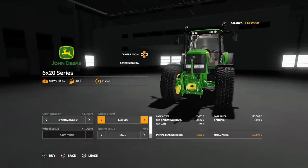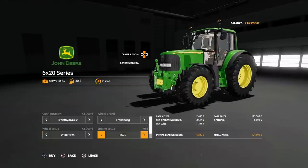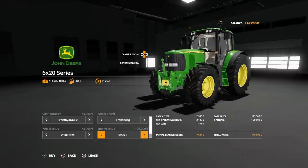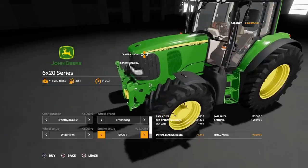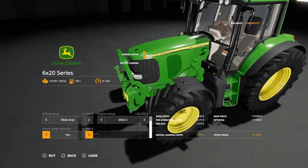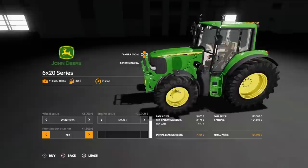We've also got knock-in options. For engine setup, we have the 6620 at 125 horsepower, or the 6920 at 160 horsepower. There is also a 6920S which gives you an S on the bonnet but doesn't change the horsepower — it does add an extra five grand on. So why would you go for the S unless you particularly want it? You can also have a front loader attacher with a toolbox attachment on the side.